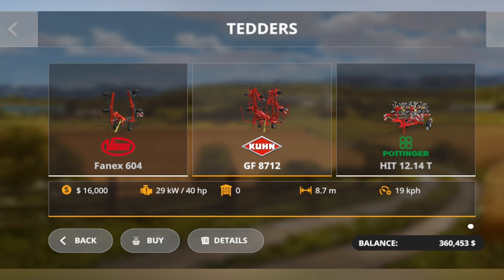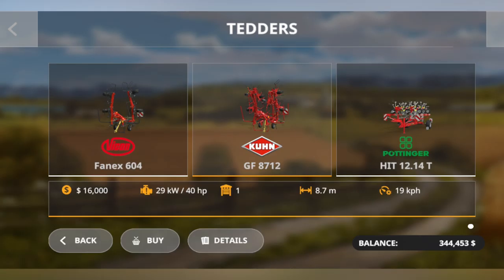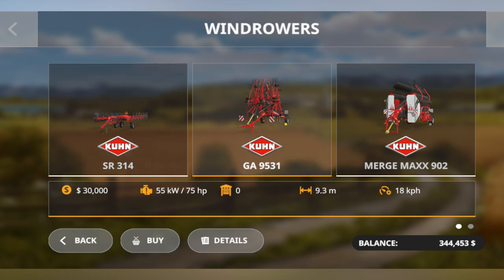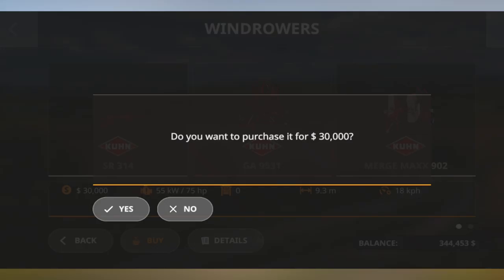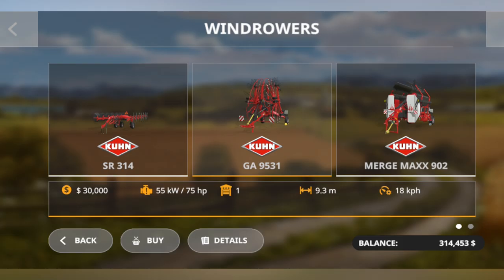The first thing you need is a tedder — you can purchase a tedder, whichever you like, depending on your budget. The next tool you need is a windrow, which you can browse and purchase from the shop. It once again depends on your budget; I'm going with this middle one from Krone.